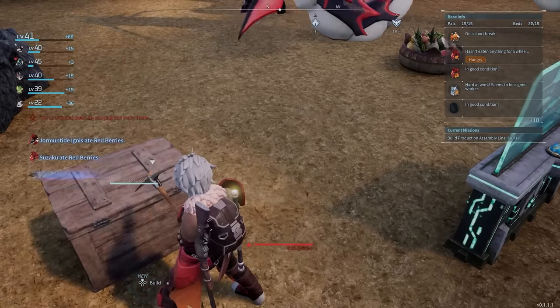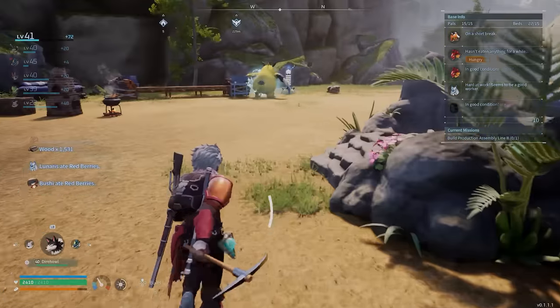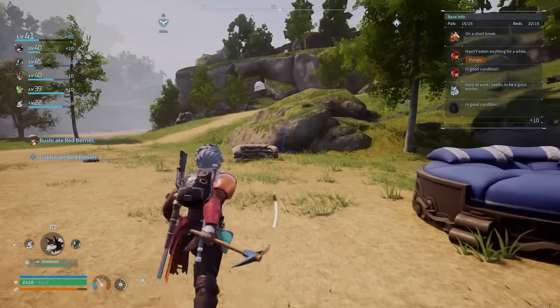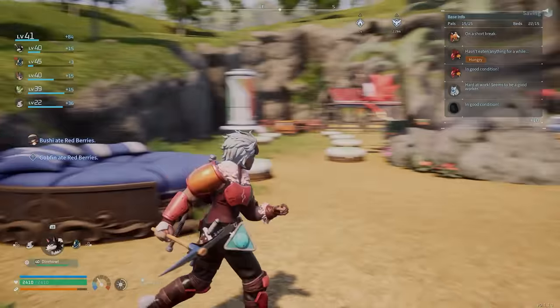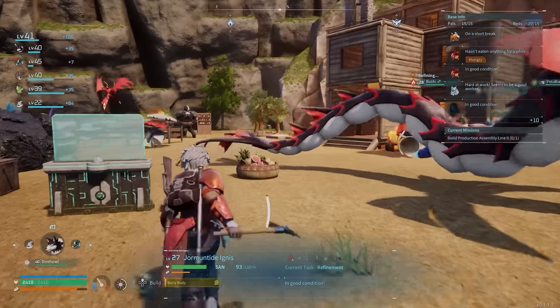Basically, anything you've got inside a box that is within your area of influence — there's a big blue line you can just about see — anything in a box there is available to be used for crafting. It doesn't matter what box it's in; it's available to be used. So let's go over the actual aspects of building a base.